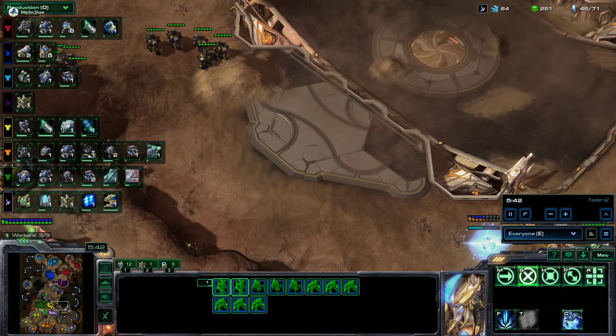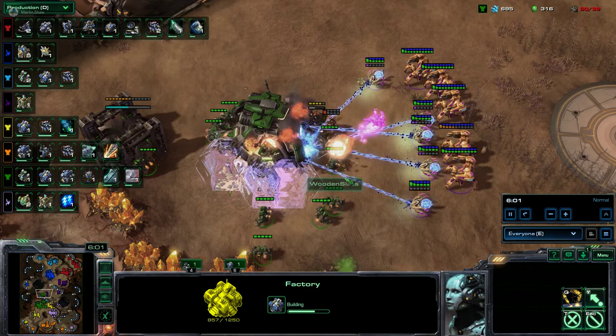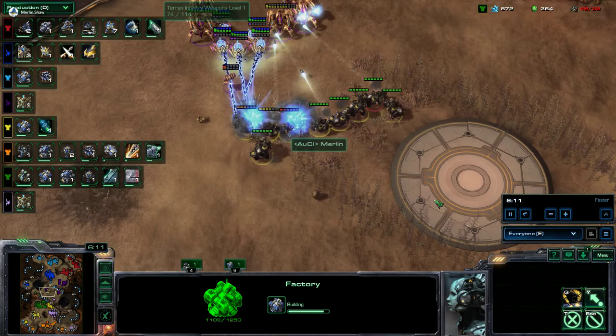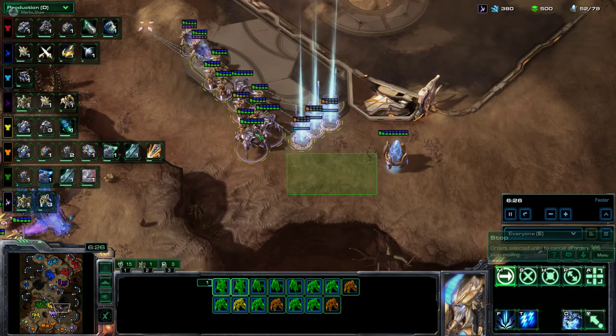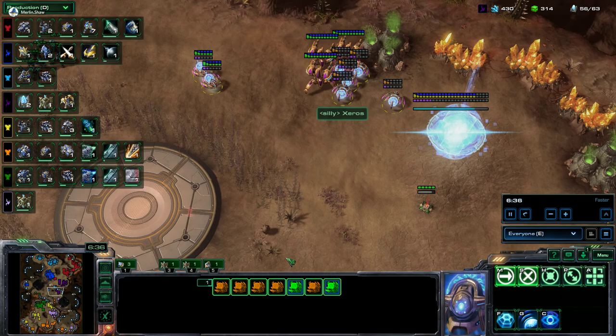Let's speed the game back up. Looks like Dallin has his fourth expansion and a factory, no starports yet. We do have an attack coming in. Looks like Xeros put some force fields down to prevent the repair, which is huge. We didn't get up there in time to stop them and then the Marauders were going bye-bye. Dallin's putting down some Widow Mines and his workers are trapped. Oh, beautiful shot from Dallin, took him all the way down to 15 health.